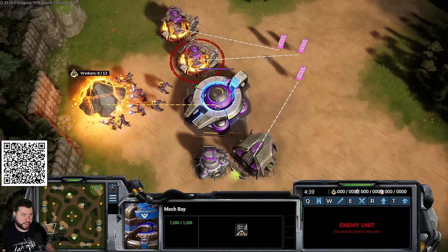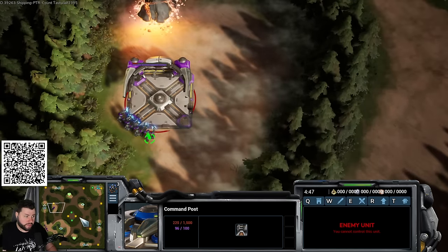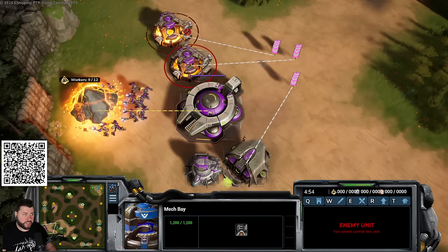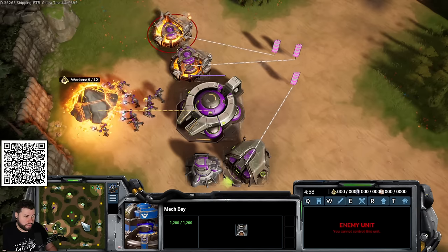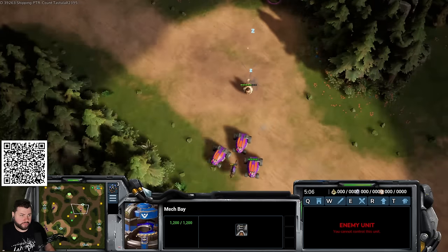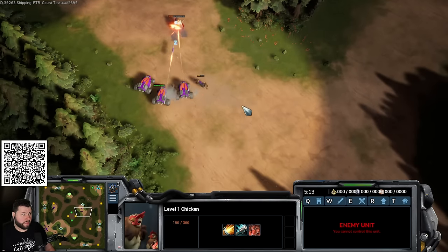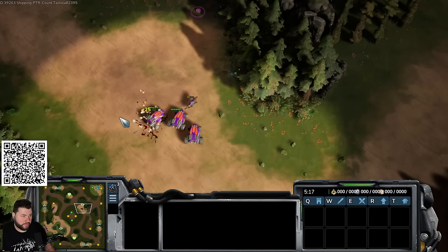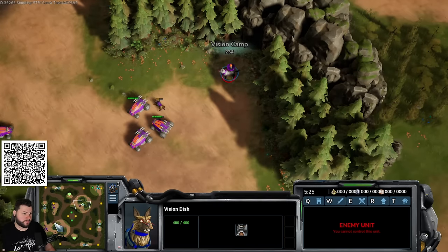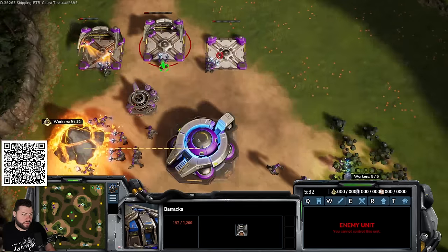This time going two mech bays instead of three to get the third base down faster — this is proper macro development. Fast CC into fast third is very economic, about as safe as a third can be. The most vulnerable window is when the natural finishes — opponents often pressure with brutes (three or five brute push) or harass with fiends. Once hedgehogs come out you push all that back easily since they're faster than everything.